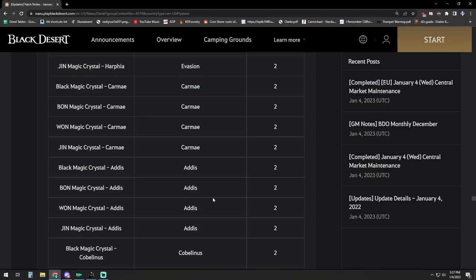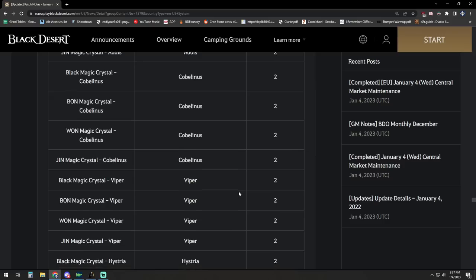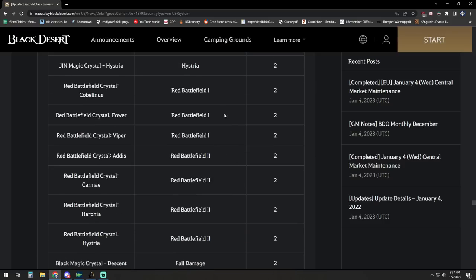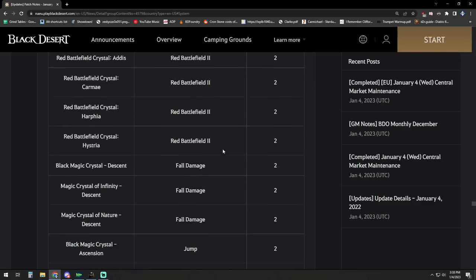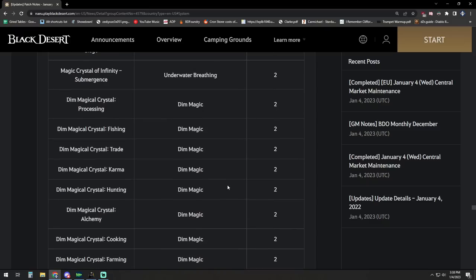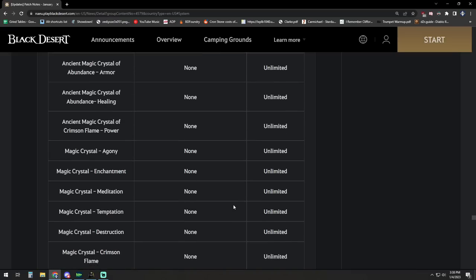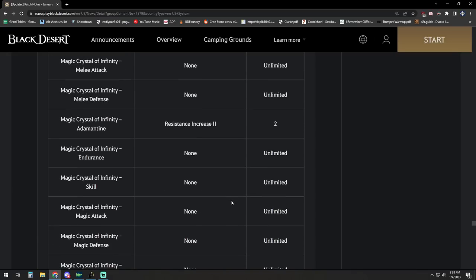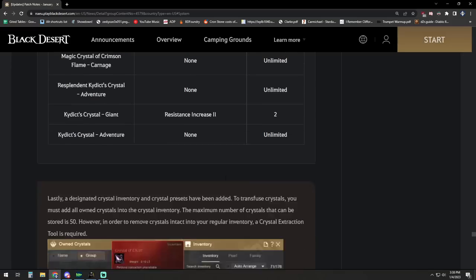You can run two Addis and two Carme if you're trying to squeeze some extra AP — maybe you're at a PVE zone where you don't need additional accuracy because you're already at 100% hit rate. You've also got Viper, Histria, and two groups of red battlefield. Red battlefield one has Kobe power and Viper — two of each of those — and red battlefield two you can do two of either Carme, Harfia, or Histria. Fall damage, jump, recover, and hit dim magic crystals are also available, along with resistance options — only two out of resistance increase on those.